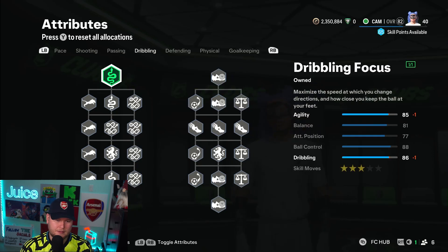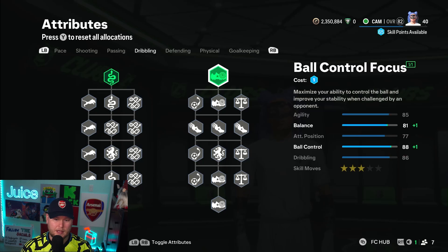Dribbling — we're going to add some dribbling of course, just because you're going to have the ball a lot. We're also going to add some ball control focus and level that up one more. After you level up the ball control focus, that will be the last of your 10 points.